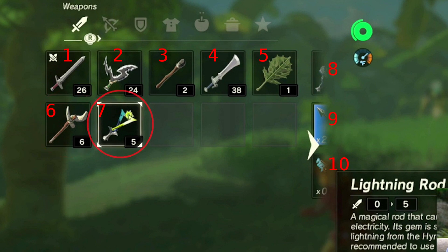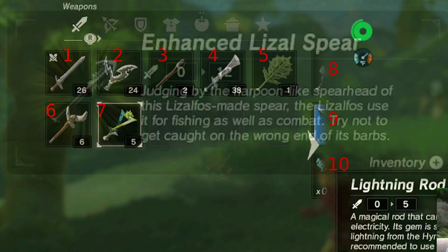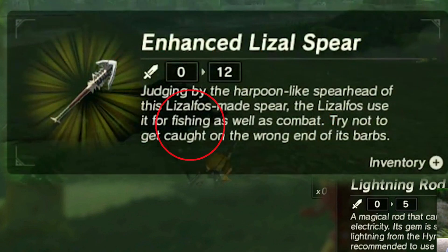Now it's getting interesting — Item 7: the Lightning Rod. I want to start out with this sentence: 'recommended to use,' and then it cuts off. Well, everybody who plays Pokémon knows when electricity is recommended to use: against water enemies. We see the Lizalfos use a lot of electricity, and this item description suggests the Lizalfos catch fish. So that would make sense, but it's just a guess.